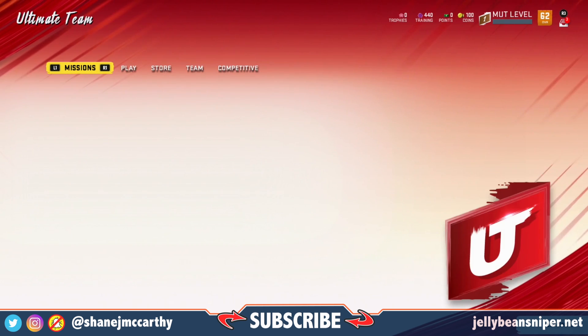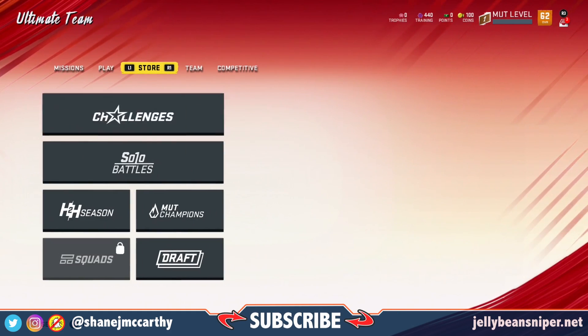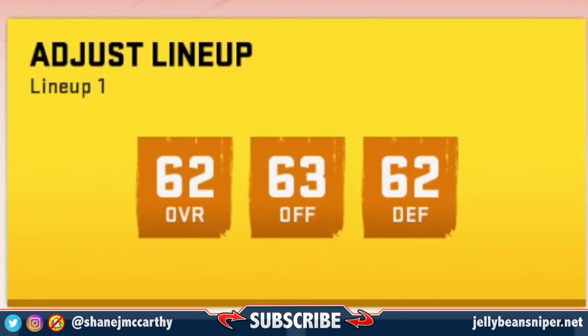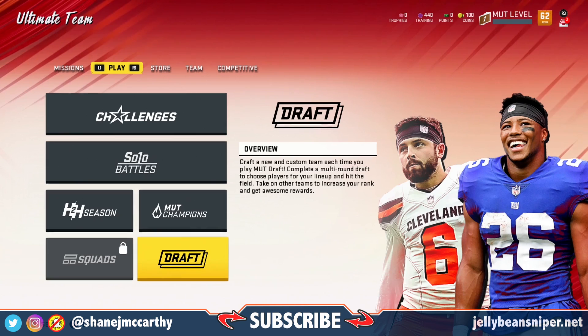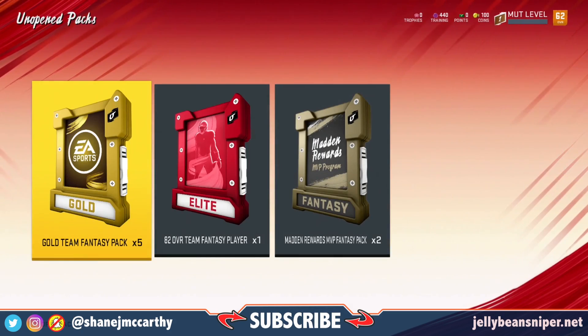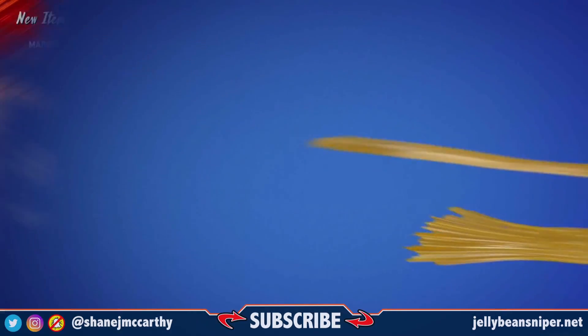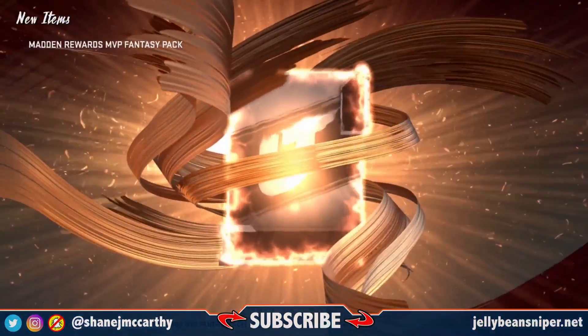I got an X Factor - I'll have to enable that after. I probably should have read those tips before I sold them. It's a good thing I'm recording this and I can just rewatch it anytime. My team is hot garbage. Oh, they do still have the Mutt draft around here. It wasn't bad back in the day. Oh, there we go - unopened packs. I got two more of these Madden rewards. Let's go with those first.